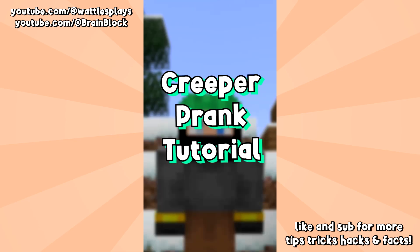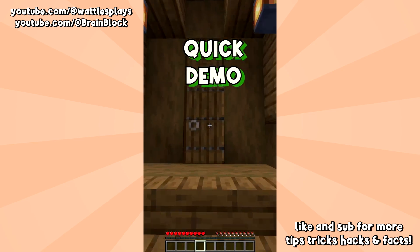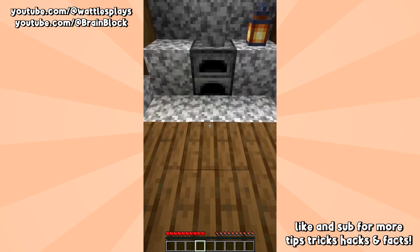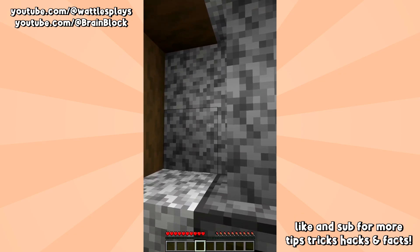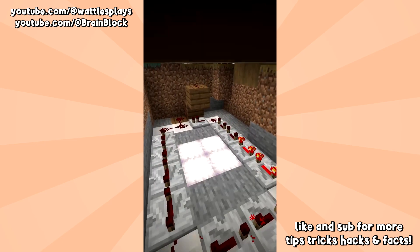Today I've got one of the most devious pranks of all time. Here's how it works: over at your friend's base, you hook this up to some kind of pressure plate on the floor. Your friend walks into their base and — oh, that's evil. To build this little goof here is really not much at all — it's so cheap.